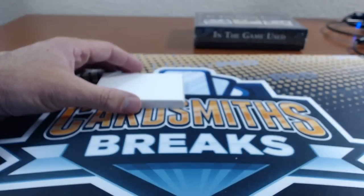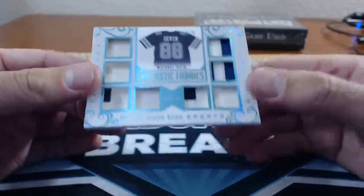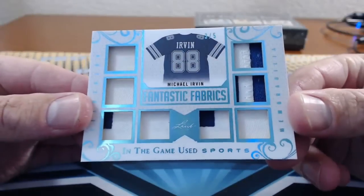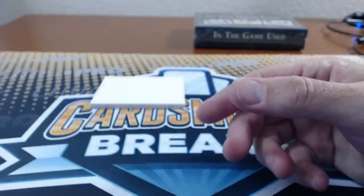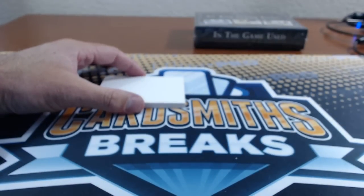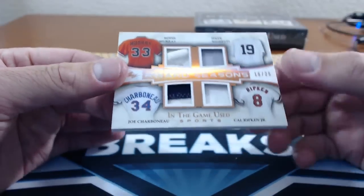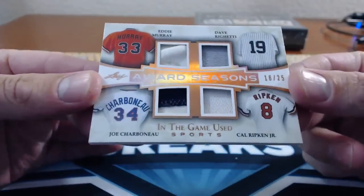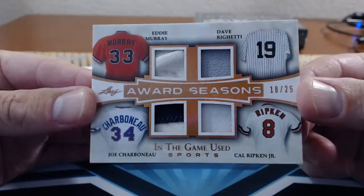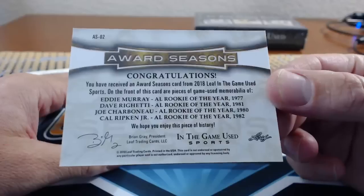Number 54: PGS — Michael Irvin, 3 of 5, Fantastic Fabrics. We have a lot of big hurts as well. And then Smells Like Cards, number 55 — Eddie Murray, Dave Righetti, Joe Carboneau, Cal Ripken Jr., Award Seasons. Rookies of the Year again.